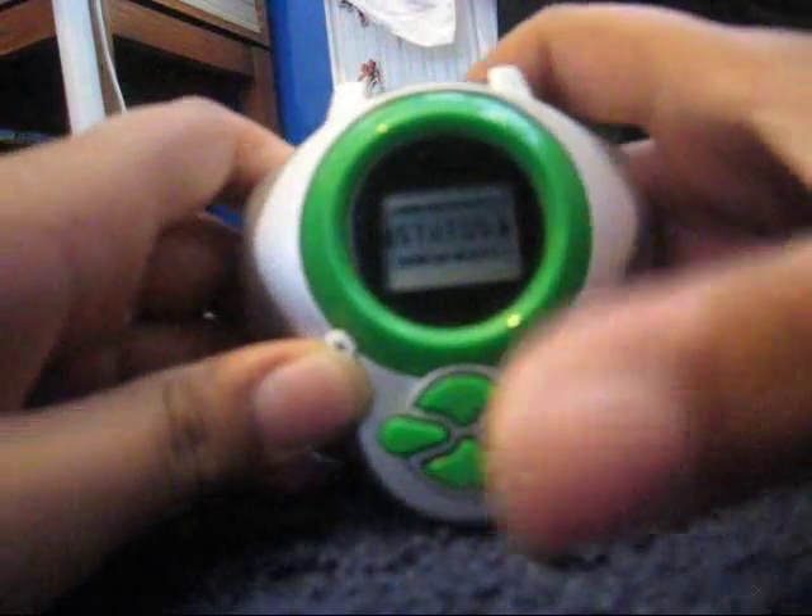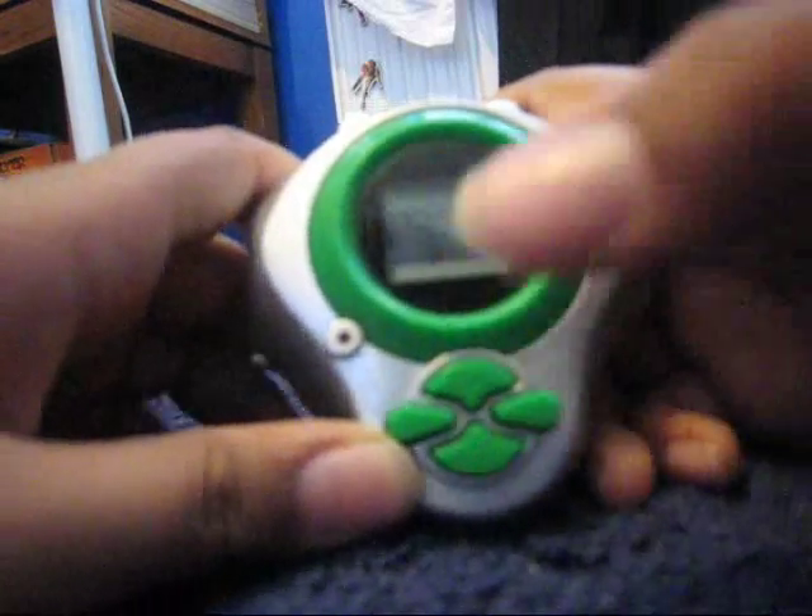On the main menu you can either go to Stats, which is where you pick your Digimon, and it also tells you their stats. If you really want to make it go quicker, you do this — it just makes it go quicker because it actually does more.